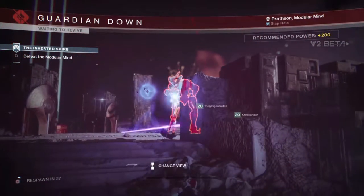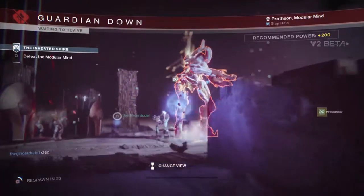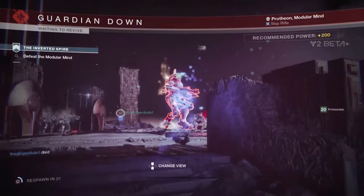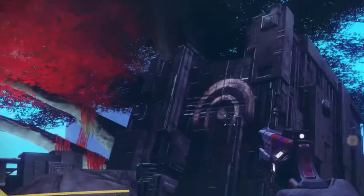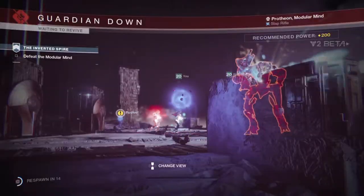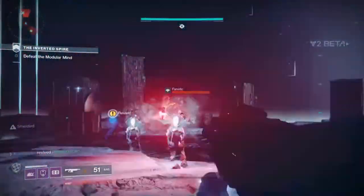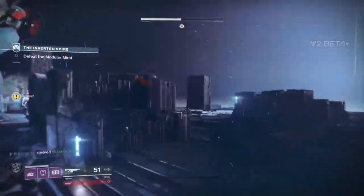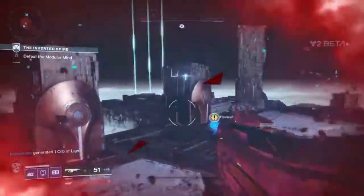We've also had details on Lost Sectors. These are, for lack of a better phrase, dungeons that are hidden from view. In order to find them you'll first have to locate the Lost Sector symbol and then look around the local area to find the hidden entrance. Some will be more hidden than others, but some are going to be quite easy to find. Complete the Lost Sector and defeat the dungeon's end boss to gain access to the treasure chest and the sweet loot inside.